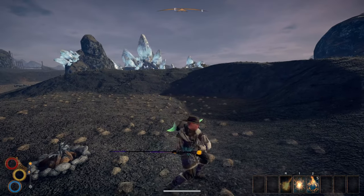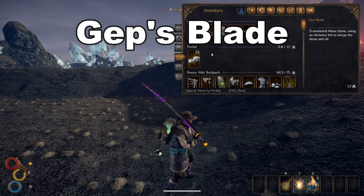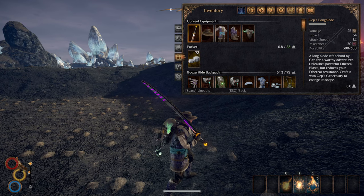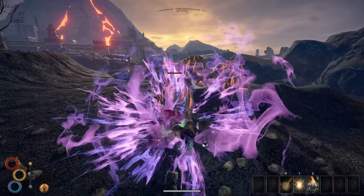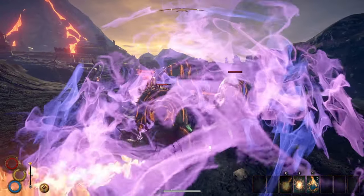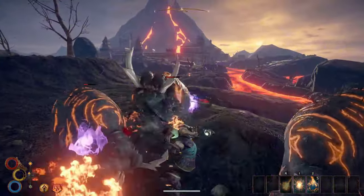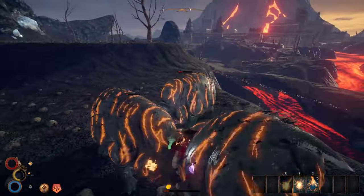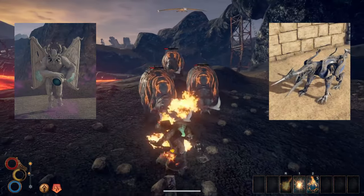Today we're going to be looking at Gipp's Blade and all the steps you will need to take to get it. This is another one of those really cool weapons from Caldera that has a negative effect but does massive damage. It makes you 30% weaker to ethereal attacks but does an ethereal explosion upon impact, making it extremely effective against multiple targets and giving you the upper hand against robot or construct type enemies such as gargoyles and golems.